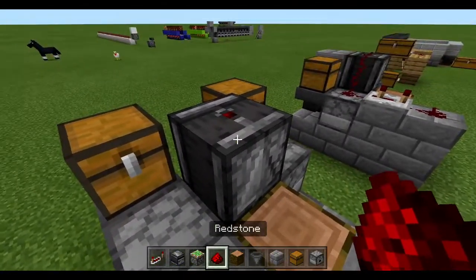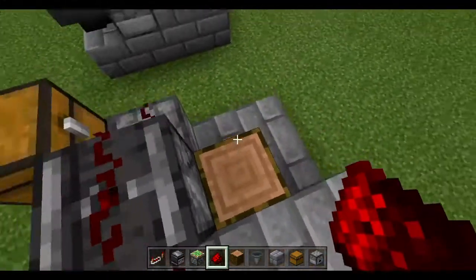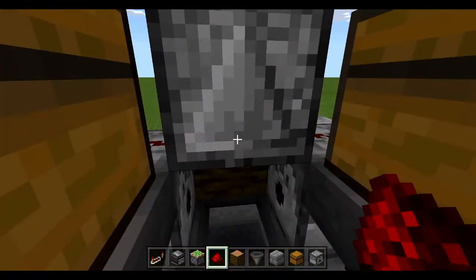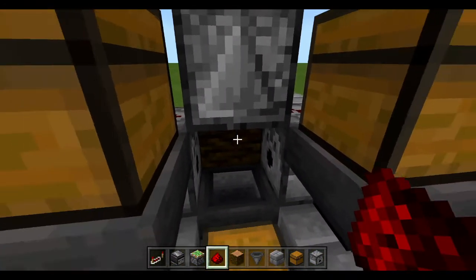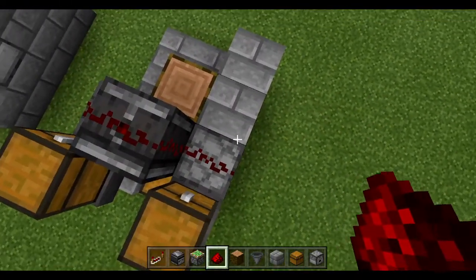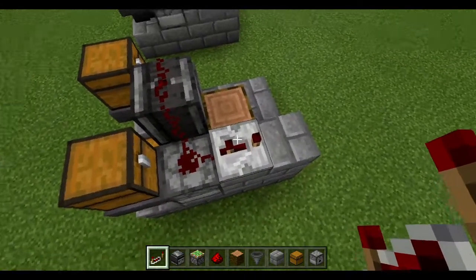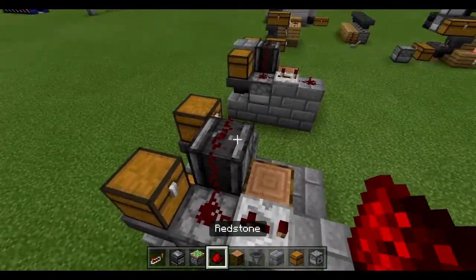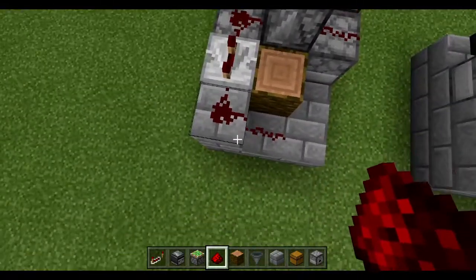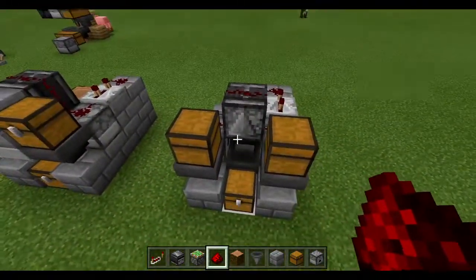Now it's time for our redstone. We've got one here, one here, one here. That means whenever the observer fires, it's going to fire these two dispensers at the same time — so it will detect that we've placed a cocoa bean and fire the bone meal into it. Next we want to put a redstone repeater set to three ticks, which means there's a slight delay between the observer detecting and firing the piston. And the last two pieces of redstone go here and here.